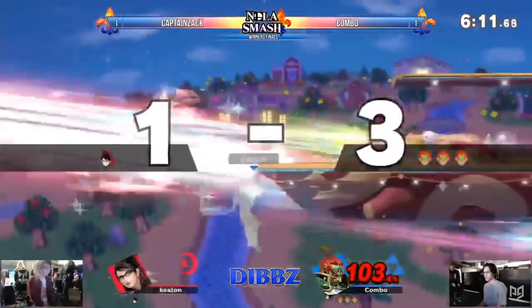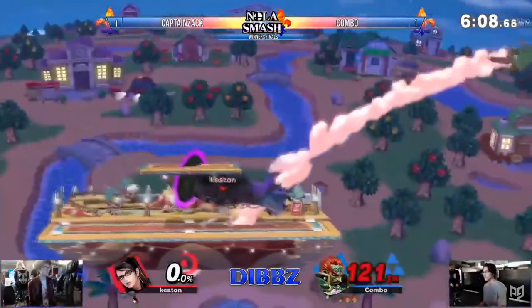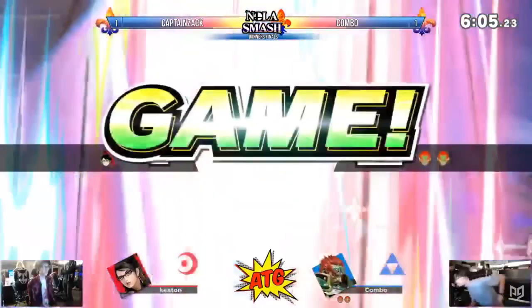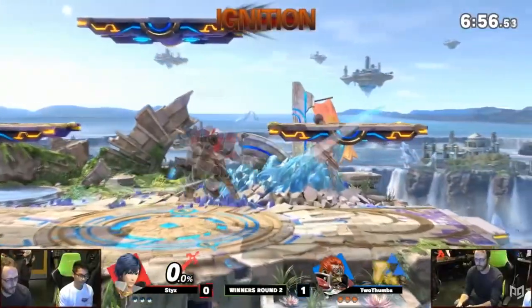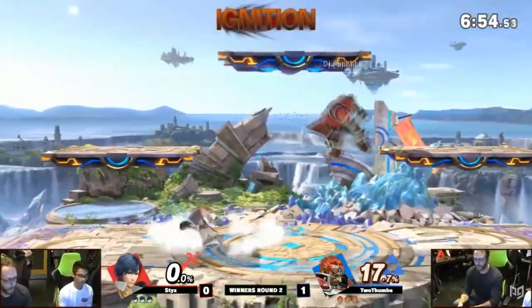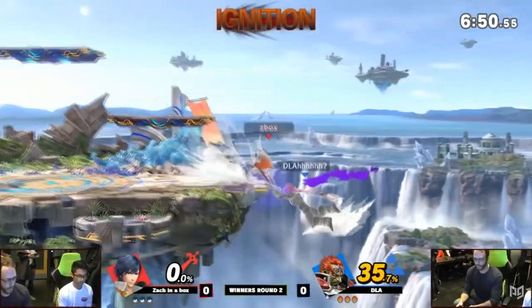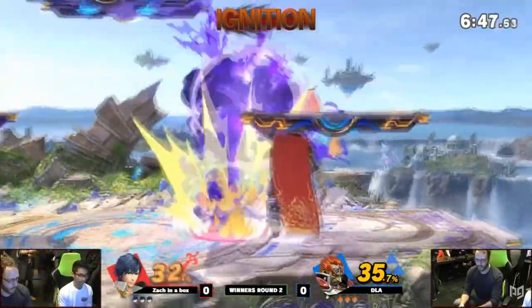Eric Hitchens suggested giving him a back throw that kills around 110 from ledge. This is a small change that wouldn't make much difference, but it's worth noting Ganon's lack of a kill throw. It's bizarre, since he's generally a more powerful version of Falcon, but Falcon's throws kill much earlier, so Ganon could at least have a decent back throw.